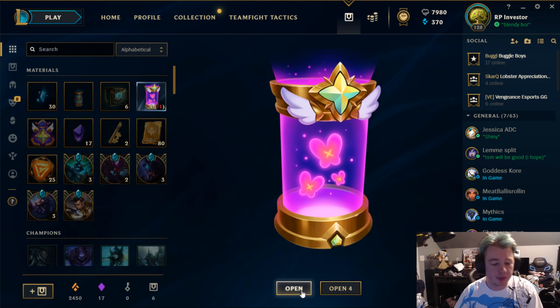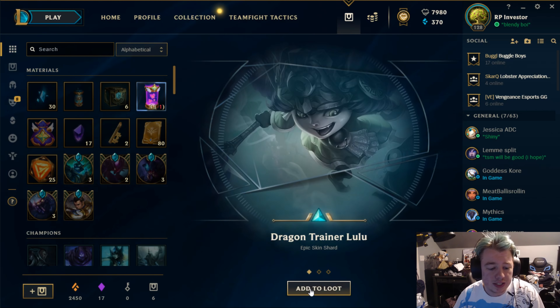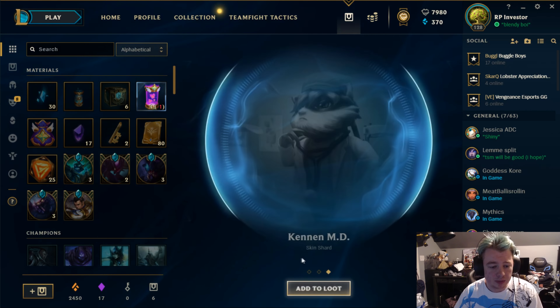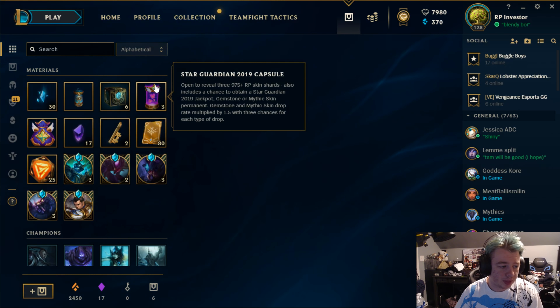Back to capsules — Dragon Trainer Lunar, an epic skin. Santa Gragas, a legacy skin — not bad. And Kennan MD — pretty mediocre one.